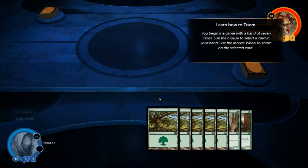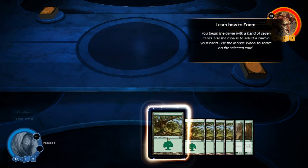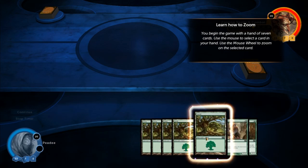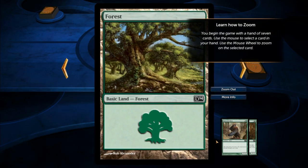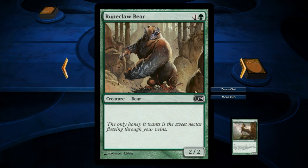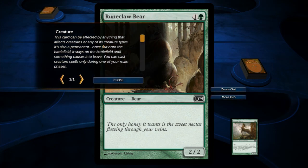You begin the game with a hand of seven cards. Use the mouse to select a card in your hand. Use the mouse wheel to zoom in on the selected card. This card can be affected by anything that targets creatures or creature types — also permanent.